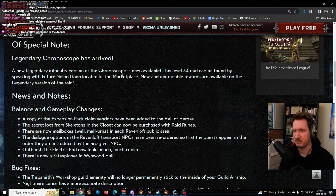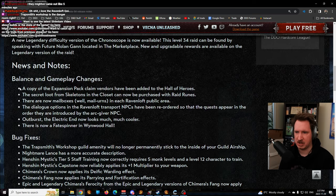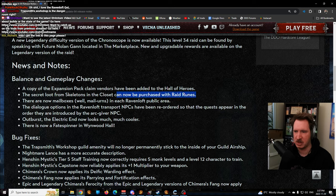There are also gameplay and balance notes. There's now a copy of expansion pack claim vendors in the Hall of Heroes, instead of having to go all over the world to get expansion stuff - they'll be in both places, which is nice. The secret loot from Skeletons in the Closet can now be bought from raid runes, so if you want Lindal's Belt or Osmian Boots, you can now buy them for 2500 runes.